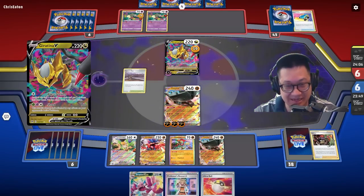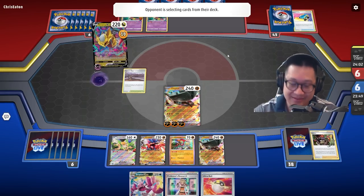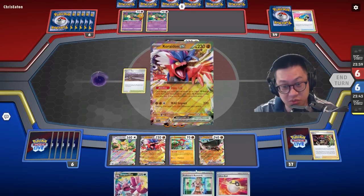Giratina's gonna come out and take some damage — but he's like, okay, this is Giratina, whatever man. This will get more draws here. I mean, I do want Drapion — does this deck even have a recycle?